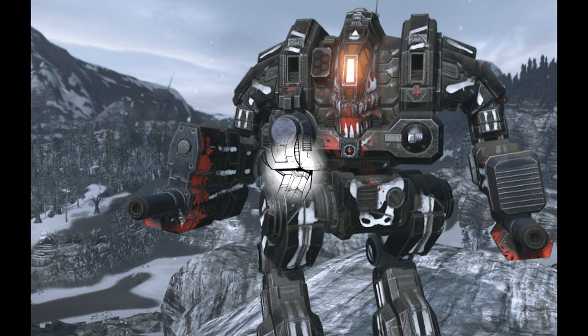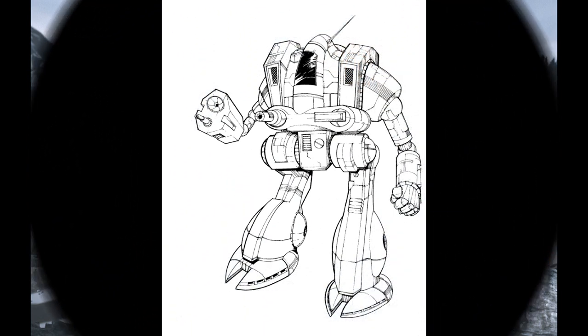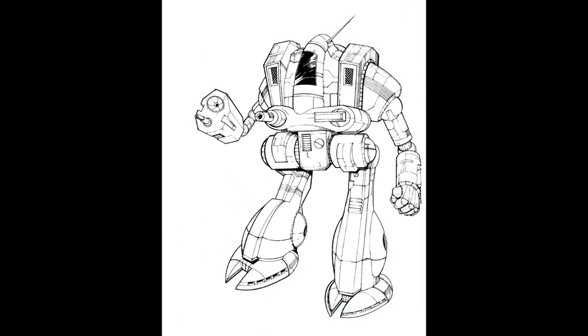Some base stats for the Cataphract: it belongs in the heavy category and weighs 70 tons. Its top speed is 65 kilometers an hour and its rounded price is 13,612,000 C-bills.